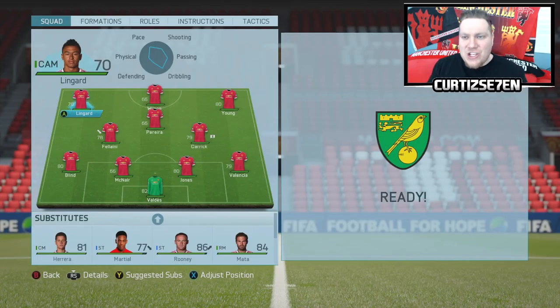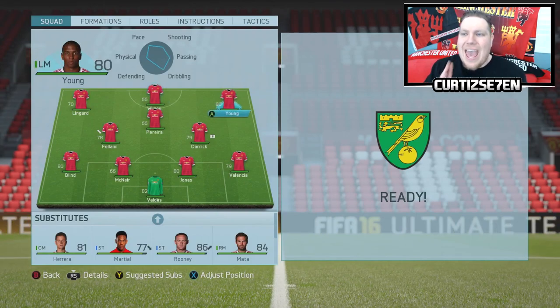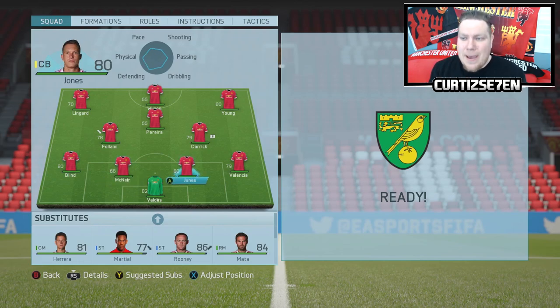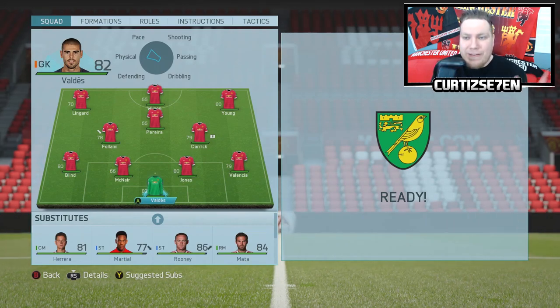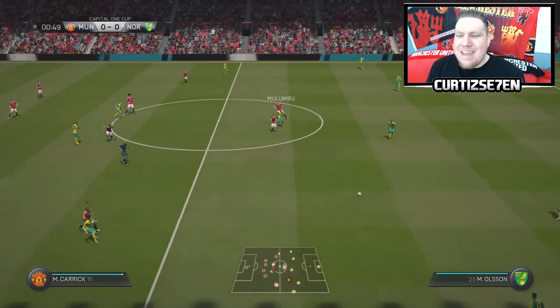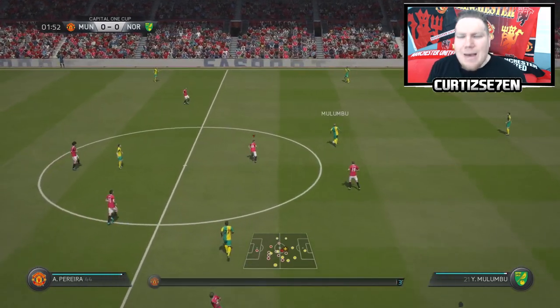Anyways lads, let's get to the Capital One Cup game against Norwich. I'm completely changing up the squad. Jesse Lingard out on the left, James Wilson up front, Ashley Young on the right, and Pereira in the CAM. In midfield we've got Fellaini and Kerik. At the back, Daley Blind at left back — he's left footed — Paddy McNair, Phil Jones, and Valencia at right back. Victor Valdez in goal. This squad is a bit of youth and a bit of experience combined.